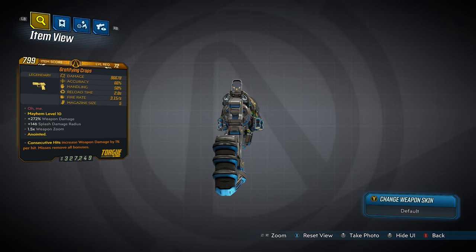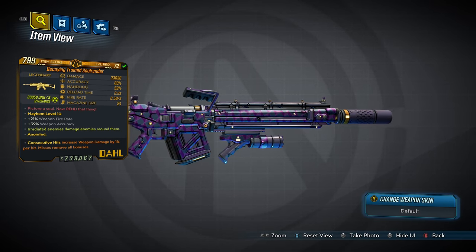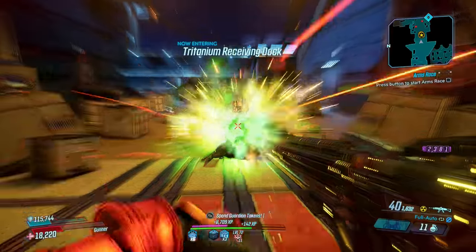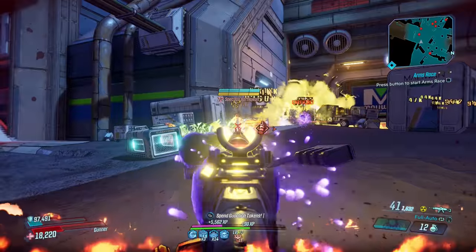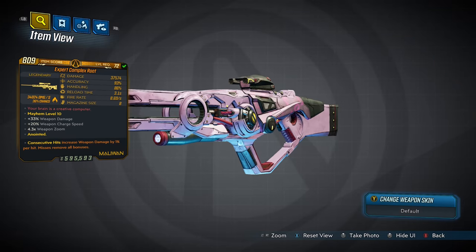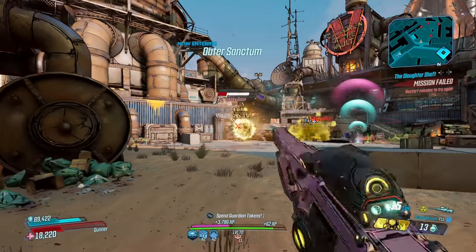For assault rifles, it's hard to steer clear of the Soul Render — a powerful weapon in the Guns, Love, and Tentacles DLC with an increased chance to drop from Tom and Xam in Heart's Desire. Who can say no to homing purple skulls dealing insane amounts of splash damage? Its regular damage is great, but those flying skulls make its damage soar. It's definitely a top-tier AR for this build. Others like the Sawbar, Boom Sickle, or even the OPQ System work fine too. The last weapon is the Complex Root, another legendary from Bounty of Blood, dropping quickest from Lani Dixon in Ashfall Peaks — paired with the Minesweeper it deals incredible damage, though it can also magically down you.